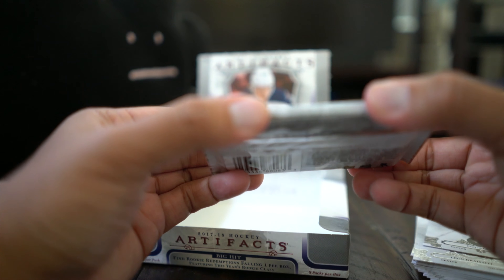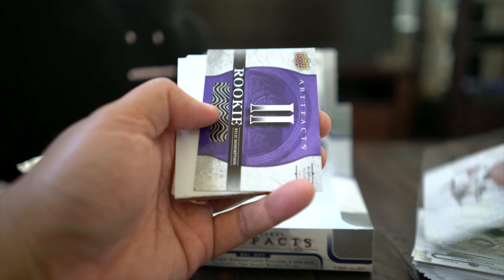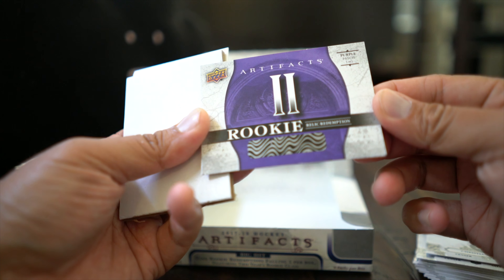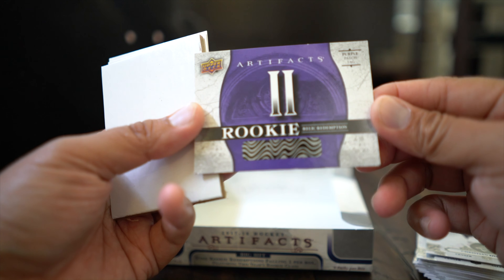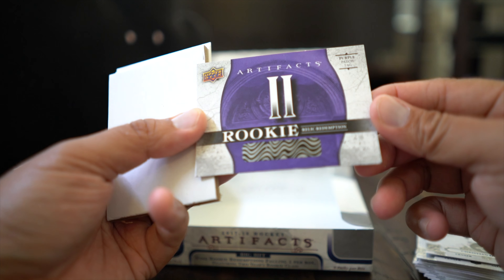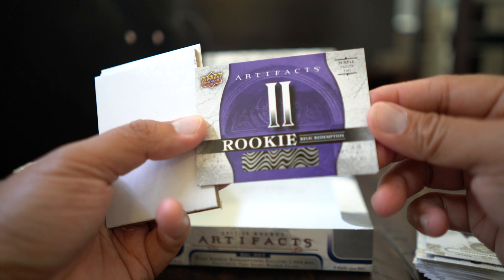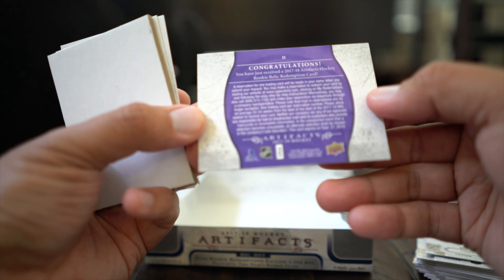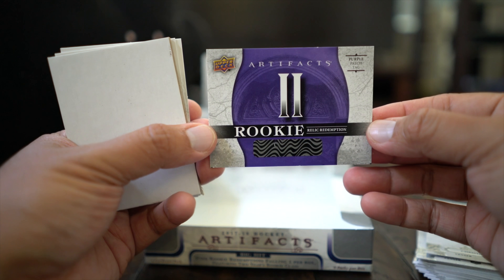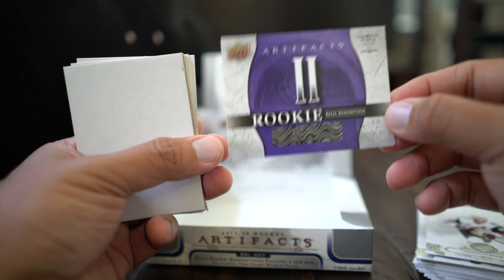One final pack — is this going to be an aurum card? Aurum cards are those gold cards. No, it's not — Christian Dvorak base. And a nice rookie redemption: rookie relic redemption, purple patch tag. That's really cool — Artifacts rookie number two, whoever that turns out to be. Hopefully he's good. It's the purple version, the patch and tag variant, so that's pretty nice. It doesn't look like it's autographed since it doesn't say autograph on it, but it's probably the best card in the break.